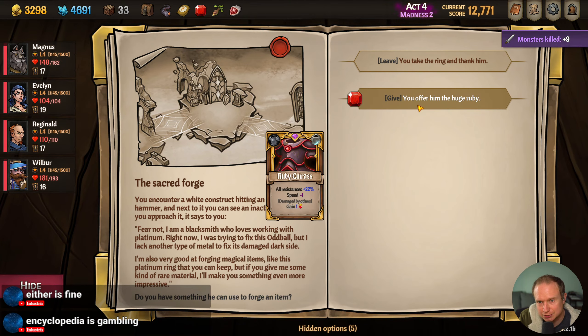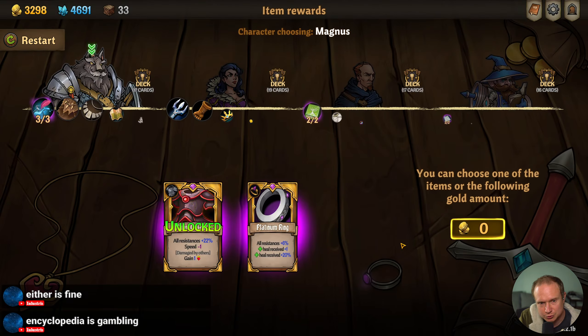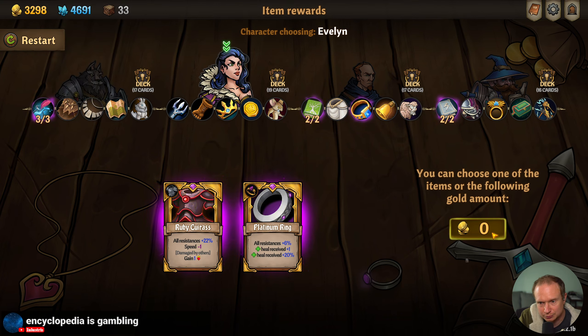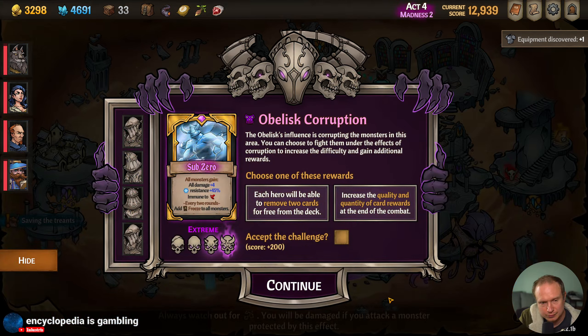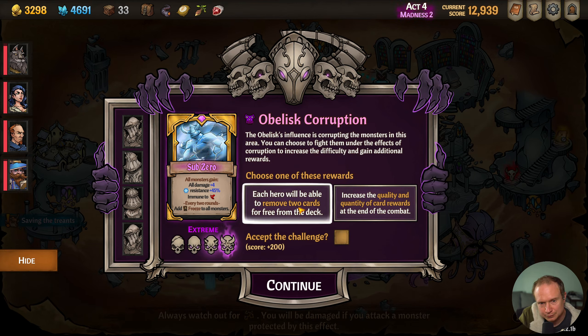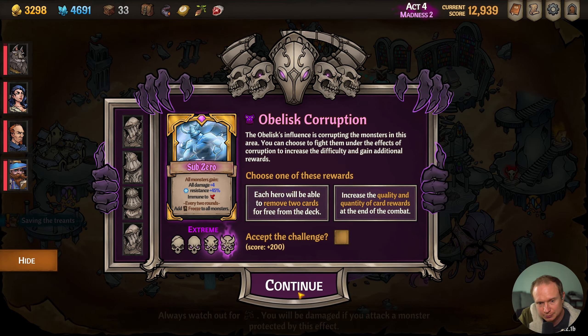We have not done the Red Gem yet, which unlocks the Ruby Curious — which we do not want, sadly. Damaged by others gain vitality — I could see that being quite powerful, but we don't want any of these. Sub-zero — add a freeze to all monsters' hands, remove two item quality and quantity. I think we skip this one — there's just no upside. If it was an exotic item shop, I'd feel differently.